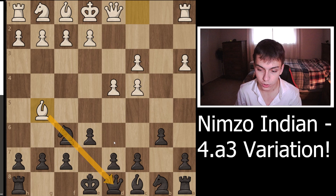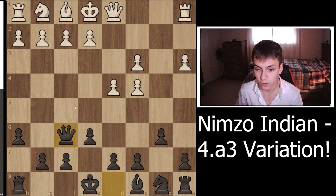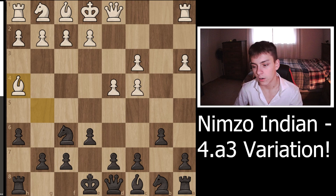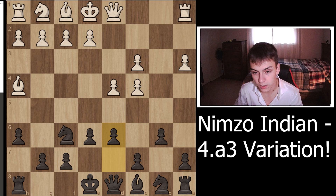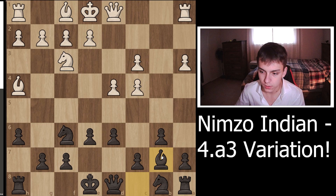Now let's look at Bg5. Bg5 is an interesting idea — it pins the knight to the queen — but it's quite strange because we just play h6 and kick the bishop out. If a bishop trade occurs, of course you're very happy. You take with the queen, develop your queen, castle, and then play the same thing we've already mentioned with Ba6, Nc6, and Na5. You should be quite good from there.